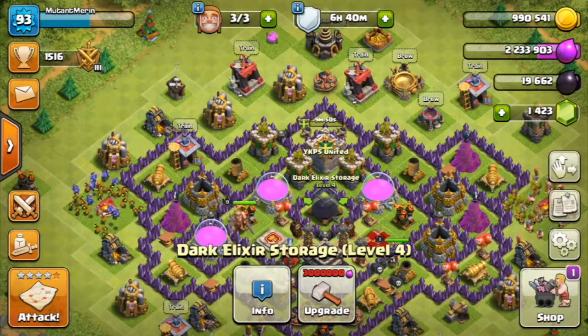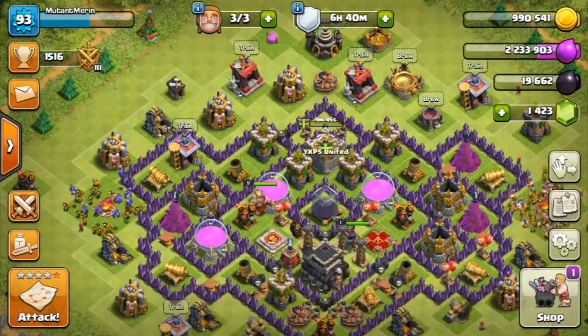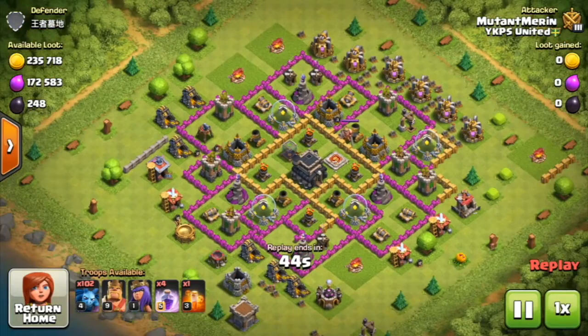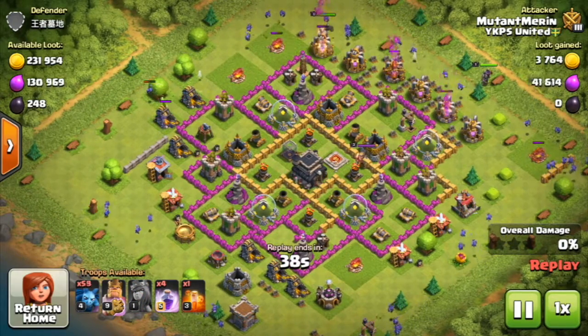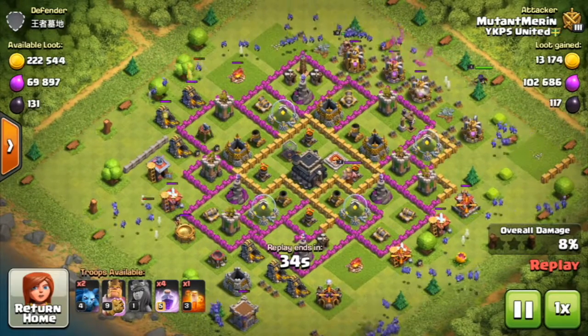Right now we're on our bad account because our good account — my iPad has no screen recorder. Today we're back with another all-troop raid. We did an all-minion raid, 102 minions. The reason I did this all-minion raid was because this was a minion event, and instead of costing seven or eight elixir, it costs only one for me.